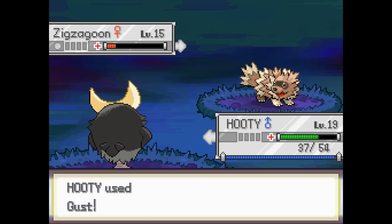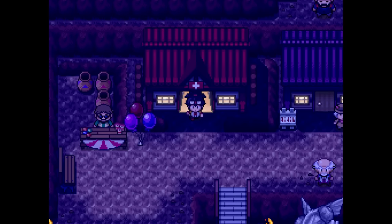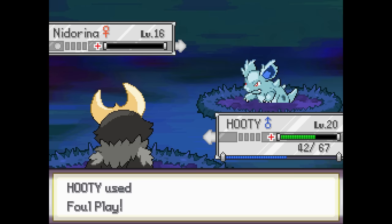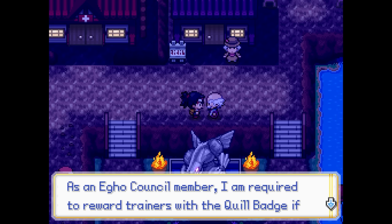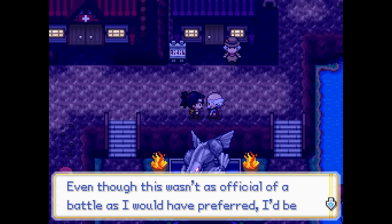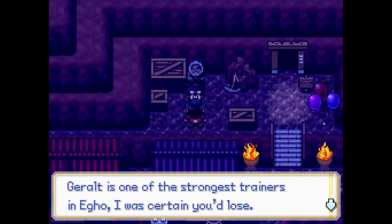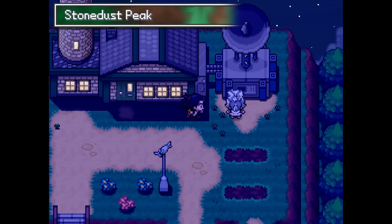We train up the team a bit until Hooty evolves into a Knocked Owl, then we go back and take another shot at Geralt. This time we're able to clutch it out, and as a reward for defeating him, Geralt is actually required by law to give us his badge. And now that we've defeated Geralt, this hiker rewards us with the Arcanium ore as promised, and we head back to Thorn's lab to deliver it.